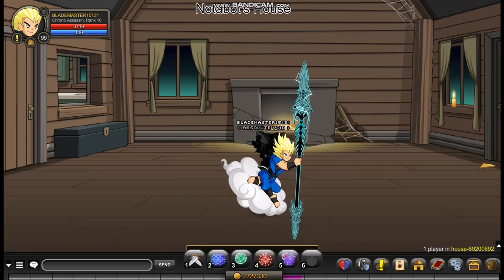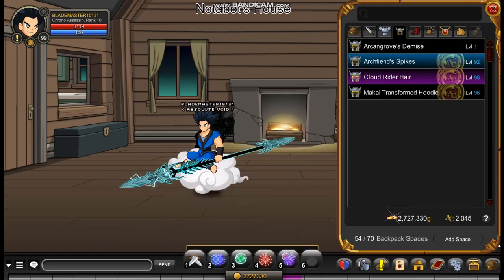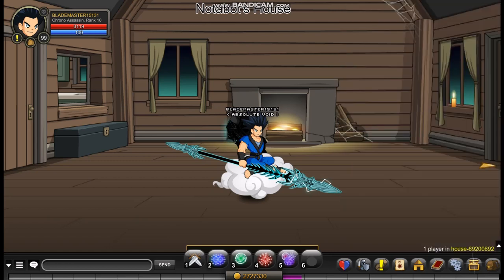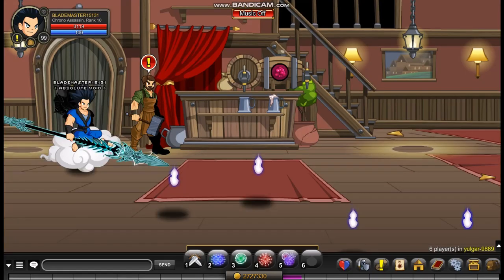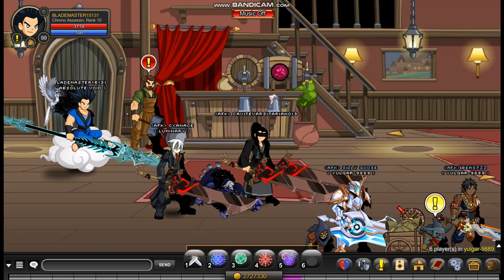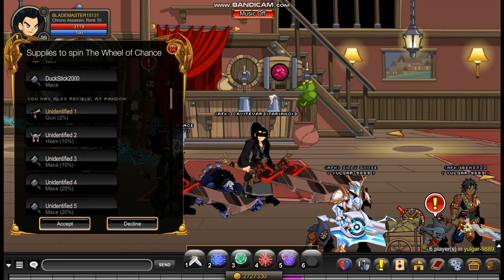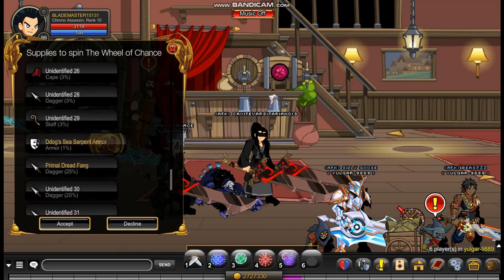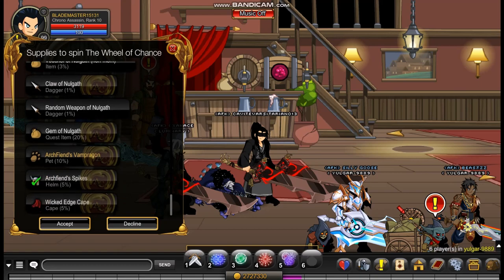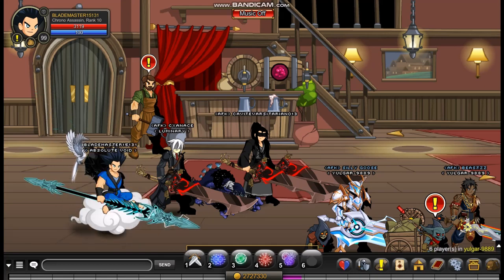The next helm is actually pretty similar to my helm — this is the Archfiend Spikes. As you can see it looks a bit like the one I was wearing but black. You can get this by going to slash join Yolga9889. You click on a specific pair and supply it to the spin wheel of chance, scroll down, and there's a 5% chance of dropping the Archfiend Spikes. I definitely recommend it — pretty good helm.